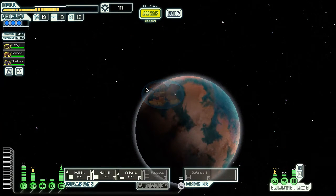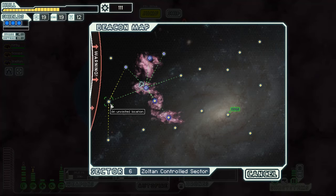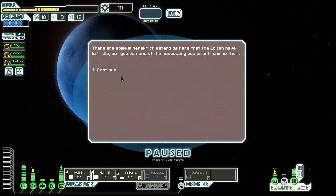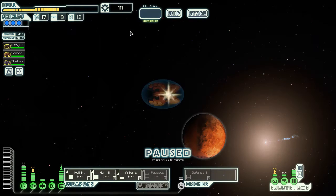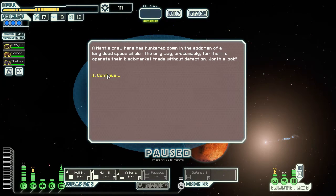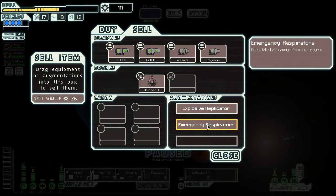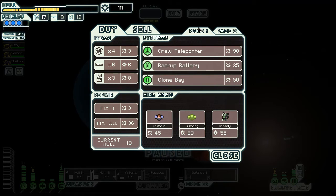I like free augments. Nothing I can do here - yeah, maybe there's a store there. Maybe they have defense scramblers. Empty sector store, but that paid off. There's probably nothing here - crew teleport, backup battery, repair drone, nothing. Do I sell it? No, I'll keep it. Do I buy missiles? That would be 36 scrap though - always a question.